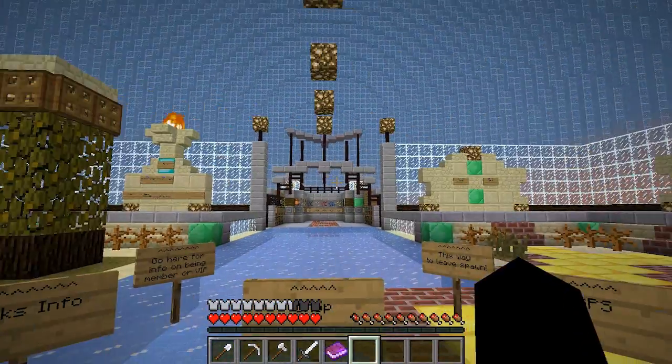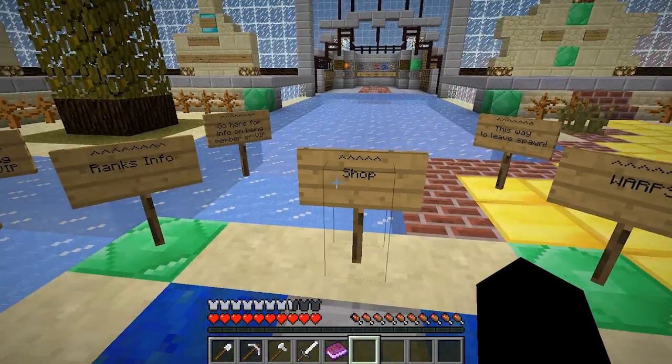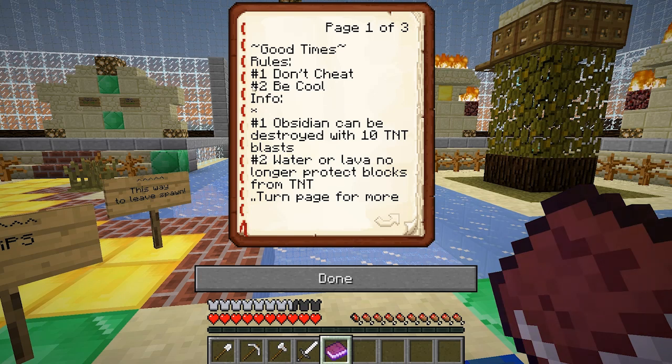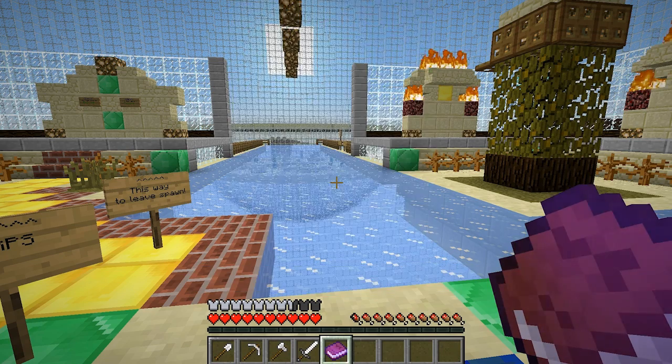Well, the spawn has definitely been improved - I actually helped build spawn a little bit. Let's start with the rules: nothing too difficult, just don't cheat, be cool - two rules. Obsidian can be destroyed with 10 TNT, water or lava no longer protect you from TNT, so if you put your chest in a bunch of water it won't protect it from being destroyed. Chicken eggs can also be toggled to slime grenades to slow down players, and end and nether portals need to be claimed to allow you access. Basically just to improve PvP a bit.